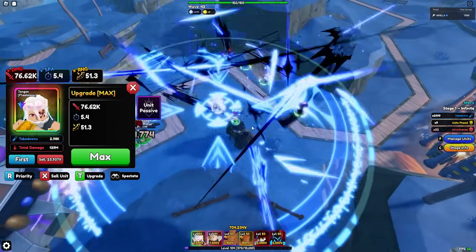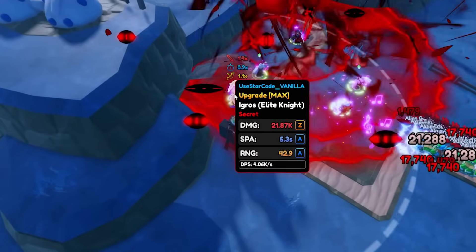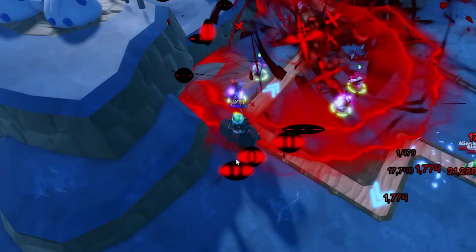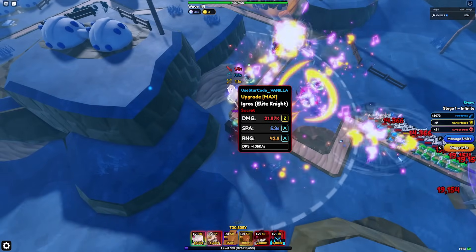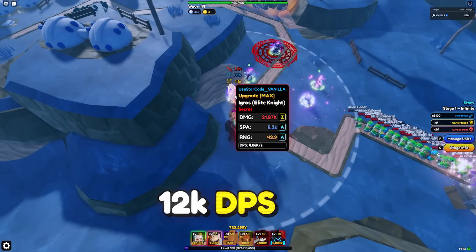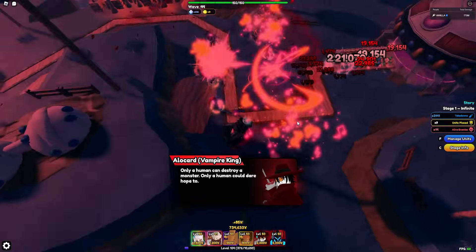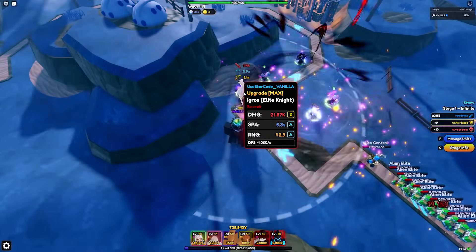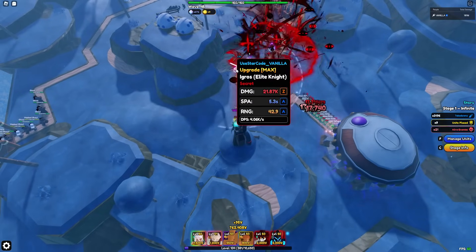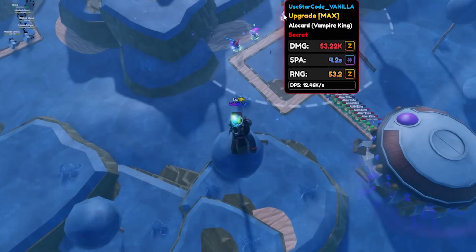Moving to Igris: he's doing around 4k damage per second. Since we can place down 3 Igris at the same time, that's 4k times 3 = 12k damage per second. So he's not far off. He has the worst stats of the three, but their DPS is somewhat similar to each other - nothing's really going above by a mile. Three full AOE units right here. You guys be the judge - let me know in the comments what you think.